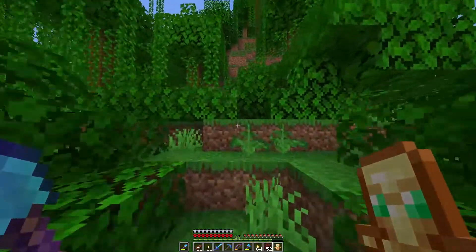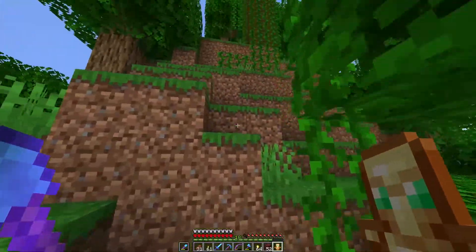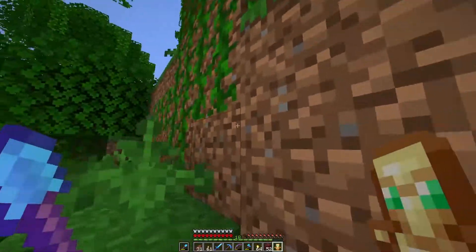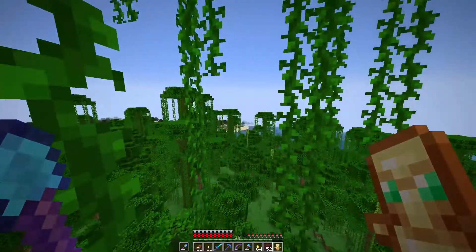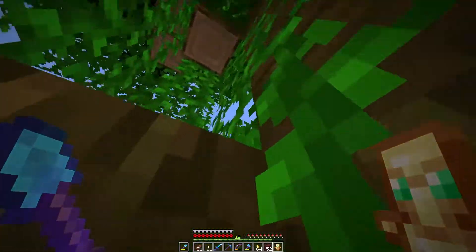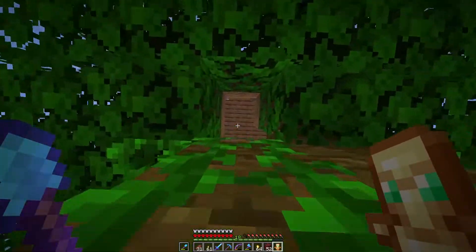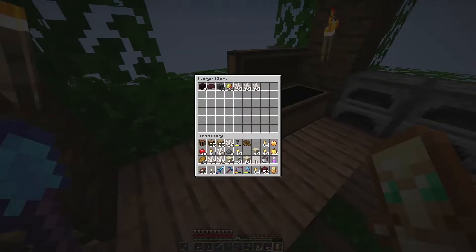Let's go all the way to the top and then we can maybe make an automatic smelter. Hey, a parrot was whistling at me! I might make an automatic smelter right over here so we can collect loads of sand over there and just put it in the smelter. While we collect more, it all gets smelted — I think that's the best idea. Alright, let's put every nether piece in here.